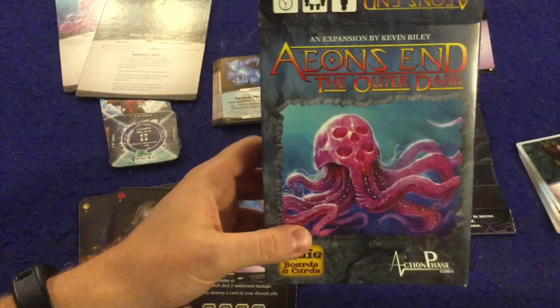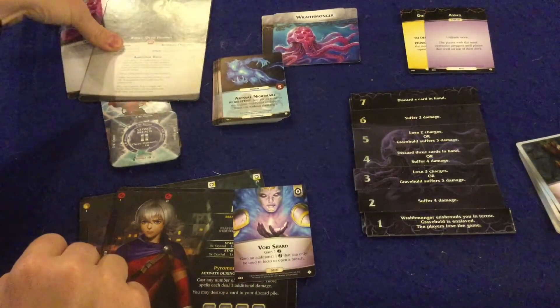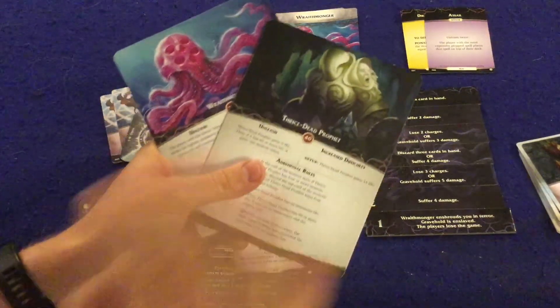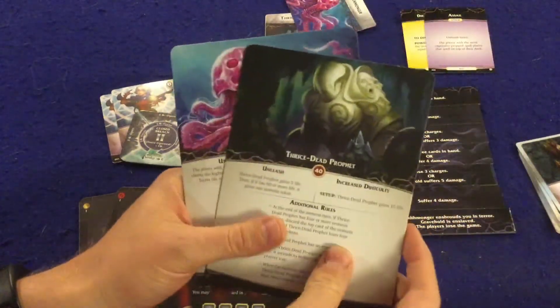Let's take a look at what you're going to get inside Aeon's End: In the Outer Dark. There are no instructions with this one, so we'll get straight down to what's in here. First and foremost, you're going to get two new bad guys: the Wraith Mongerer and the Thrice Dead Prophet.